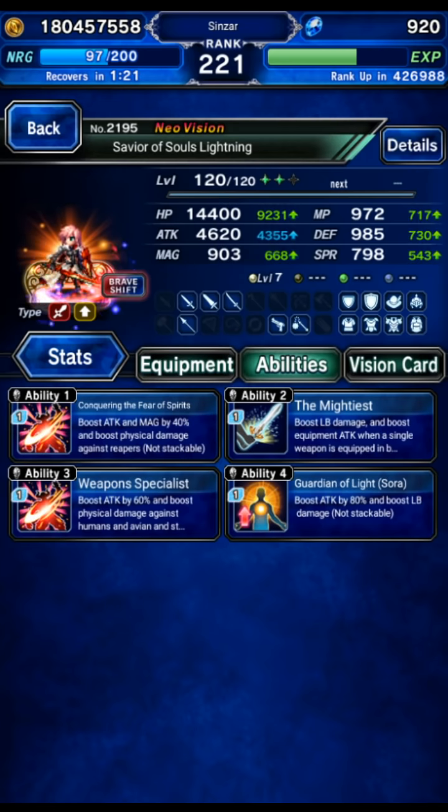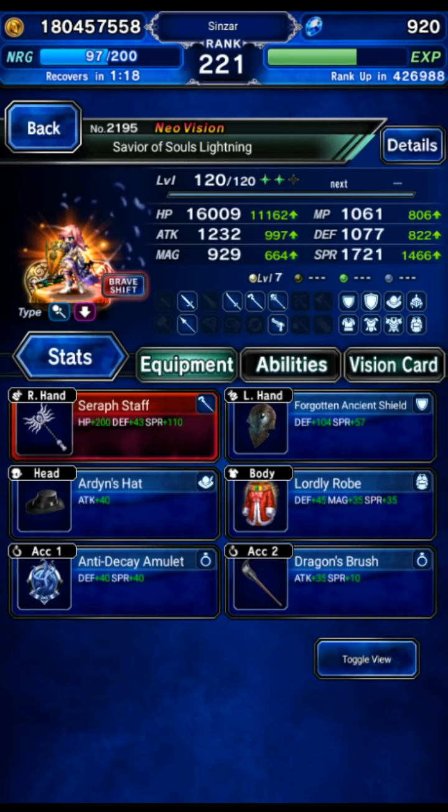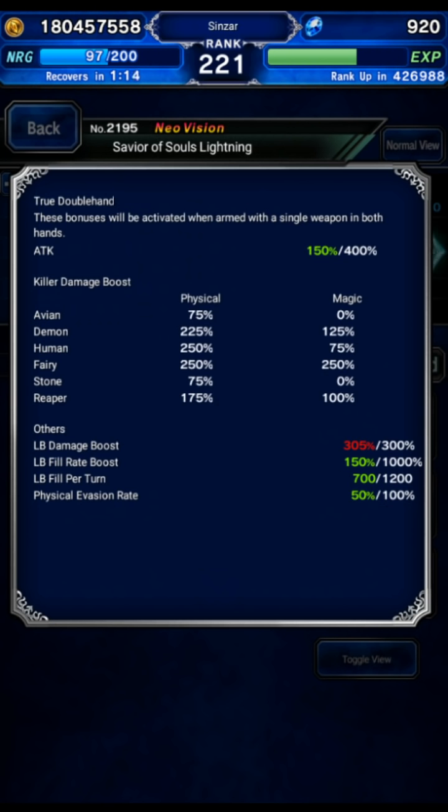Fulcani built me one as well - pretty similar setup. The killers are all the same across both units, confirmed. So both Gabranth builds are essentially identical.